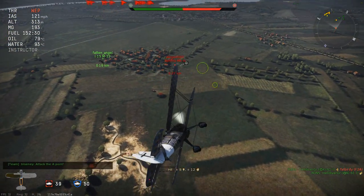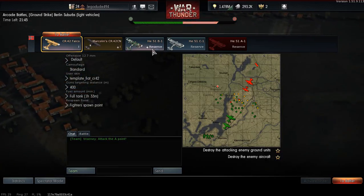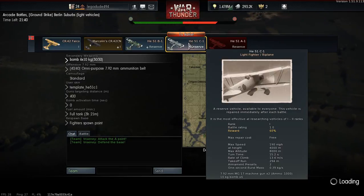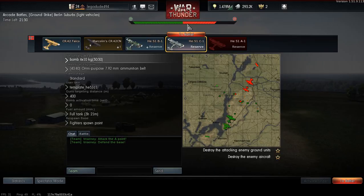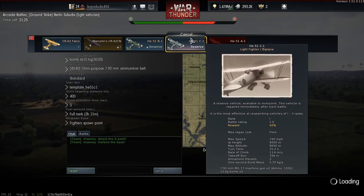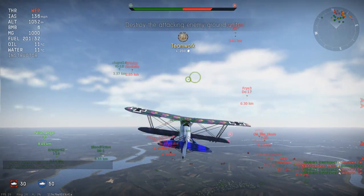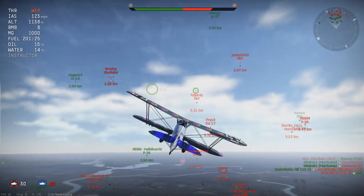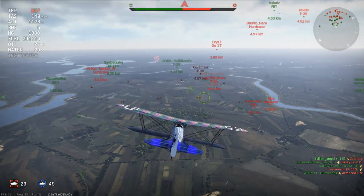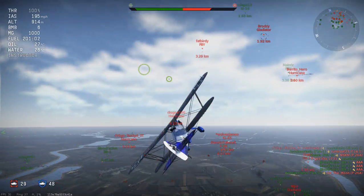Nobody wants to die from their own aircraft shooting them in the face. The Germans decided they had an interrupter gear which can fire through the propellers. And then Britain was like, how do we combat this? Eventually one German aircraft crashed and they were able to go - this is actually rather clever, we're going to steal this and use it for ourselves. And then all the planes had interrupter gears to fire through the propellers, which is probably what these biplanes have.